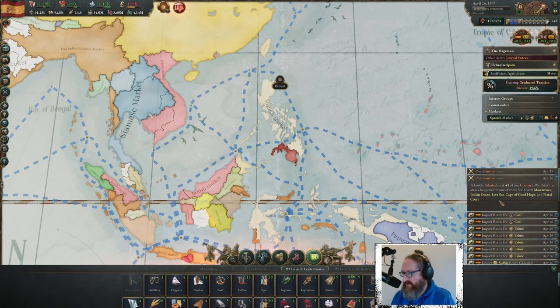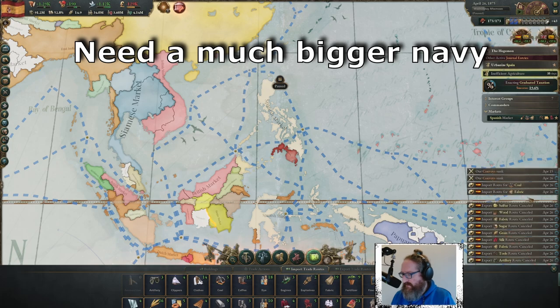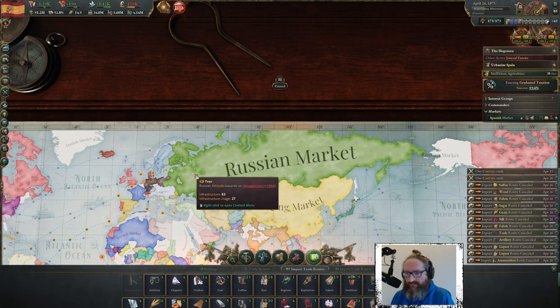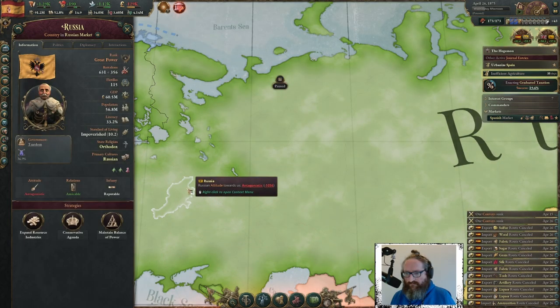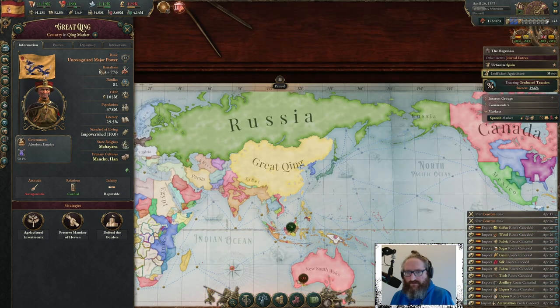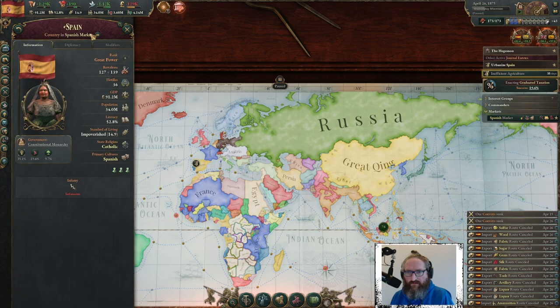Might as well make it an ironclad. Naval building progress at 43.7 percent, five weeks remaining. Our convoy escort was sunk — hostile admiral sunk 49 of our convoys, 211 total across the Micronesian and west African coast. Russia has 115 flotillas, Qing has 82, we have 36.